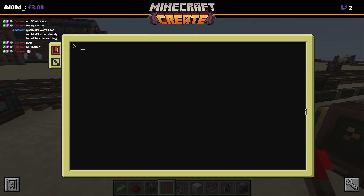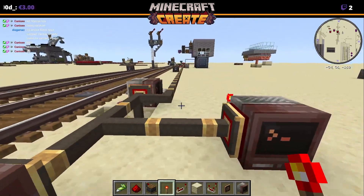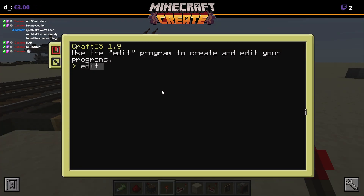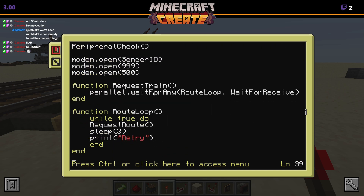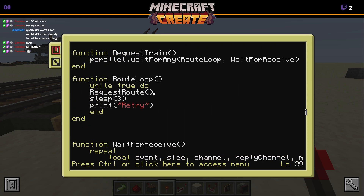What we can now do is run root mainframe — this one is now running and this one isn't running yet. The most important thing is this parallel wait-for-any: it basically runs the root loop and waits for a receive.